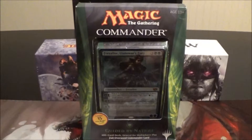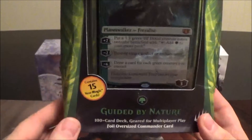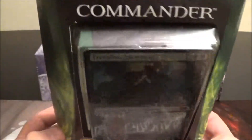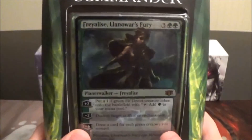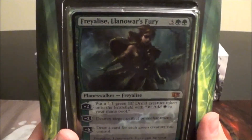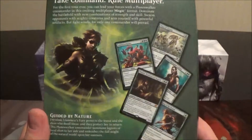Hey guys, Jay here again with Tap and Turn Gaming, and welcome back to another Commander 2014 unboxing video. This video will be taking a look at the mono green Commander deck called Guided by Nature, with 15 brand new Magic cards inside. The mono green planeswalker we get in this deck is Freyalise, Llanowar's Fury — she looks pretty cool.